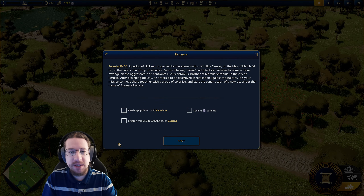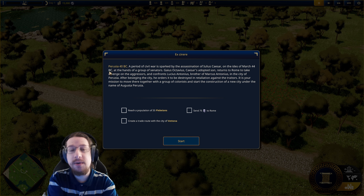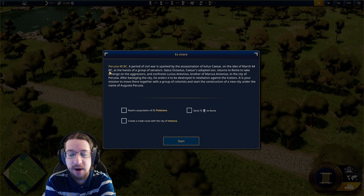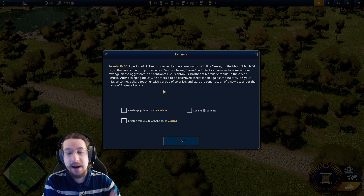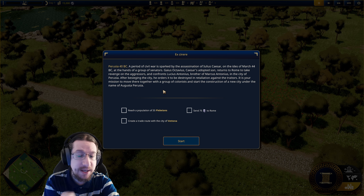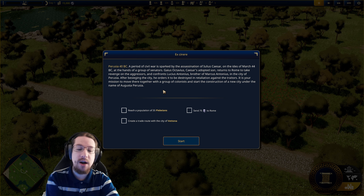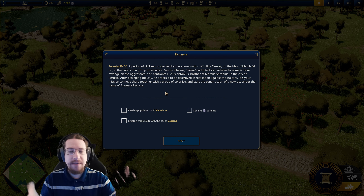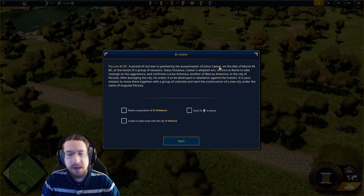Well, that was fast. There was no press play or anything — just you load into the game, you're in the game. So Perusia, 40 BC. A period of civil war is sparked by the assassination of Julius Caesar on the Ides of March, 44 BC. Gaius Octavius, Caesar's adopted son, returns to Rome to take revenge on the aggressors and confronts Lucius Antonius, brother of Marcus Antonius, in the city of Perusia. After besieging the city, he orders it to be destroyed. It is your mission to move there with a group of colonists and start construction of a new city under the name Augusta Perusia. So basically, I am the least lucky governor in all of Rome — the sucker they found to rebuild the city that was just destroyed in a war. But sure, let's go with it.